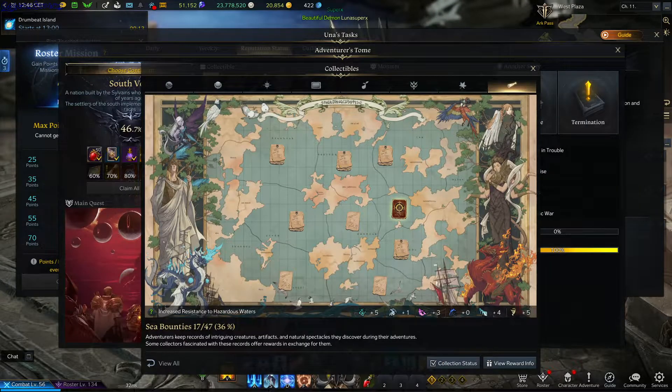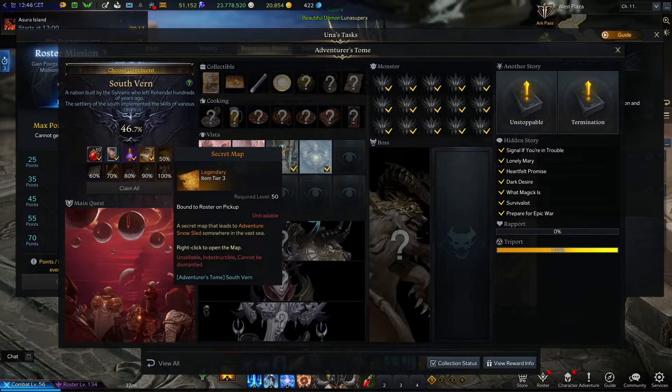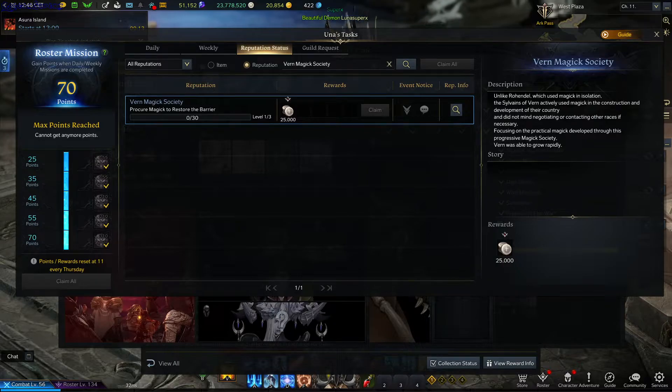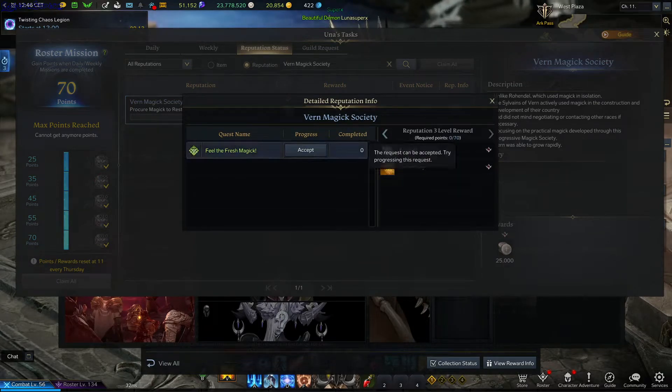These are two new sea bounties. One can be obtained from Adventurer's Storm at South Van for 50%. Another one can be obtained as a reputation reward for Van Magic Society — you need to complete the Unfinished Journey quest for a total of 31 days.